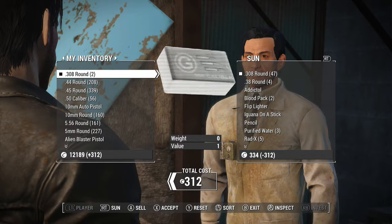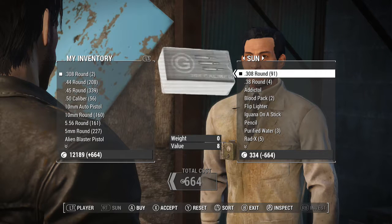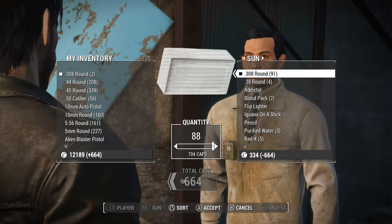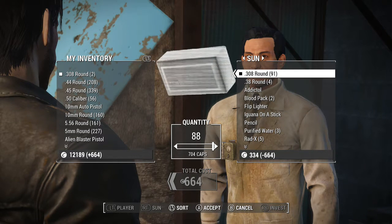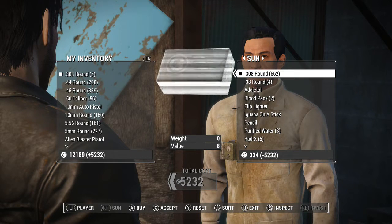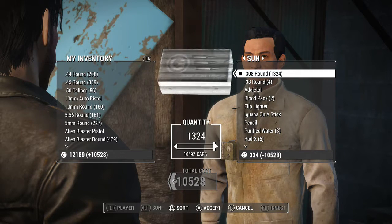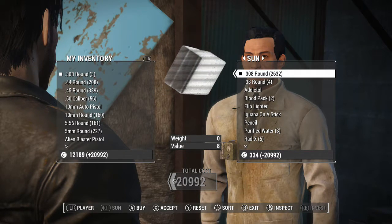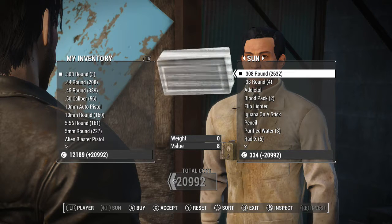Click the A or select button — basically the same good old glitch. This time, click on the .308 rounds. Let's say we buy 88, then double that. Now double that again — look, up to 20,000. That easy, that simple. Hope you guys enjoy, and share this with all your Fallout players.